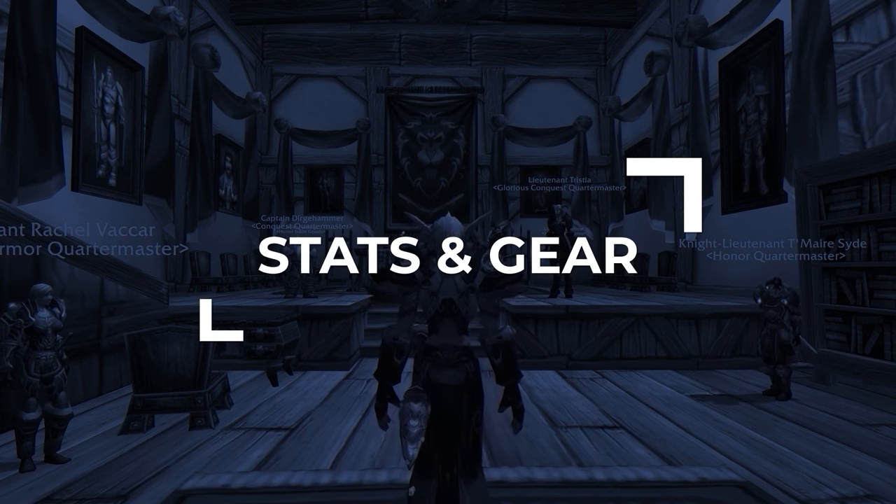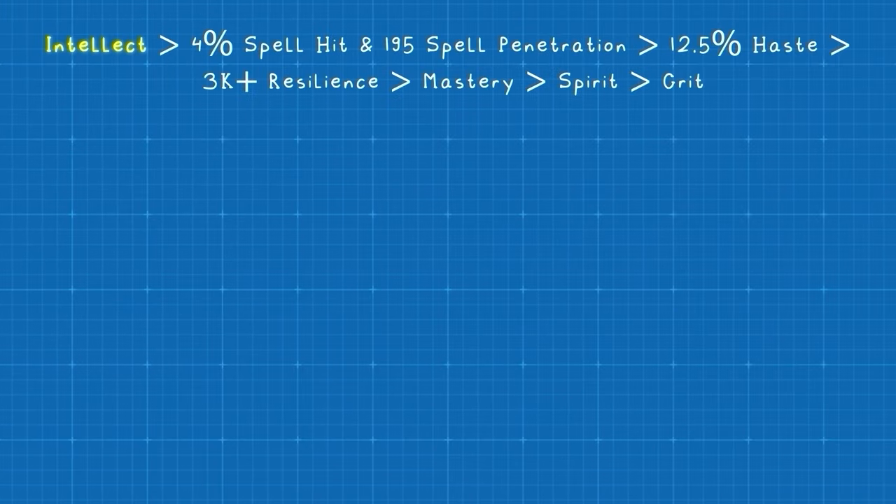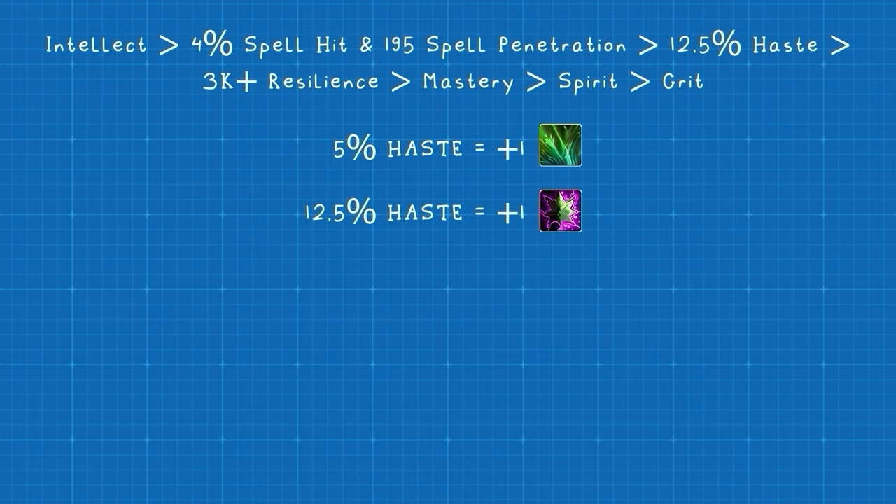Let's go over your best in-slot gear for Season 9, starting with your stat priority. Ideally, you're going to want as much Intellect as possible, then hit a few breakpoints: getting 4% spell hit from Spirit, and at least 195 spell penetration, which you'll get automatically with an epic PvP cloak. Then aim for at least 12.5% haste, followed by at least 3,000 resilience. From here, get as much mastery as you can, followed by Spirit, and then crit.